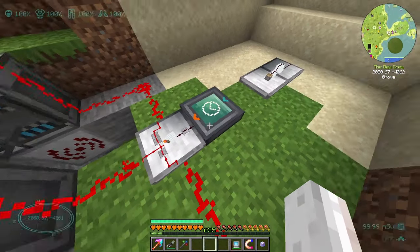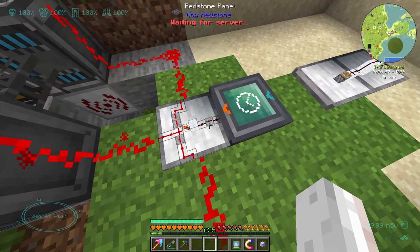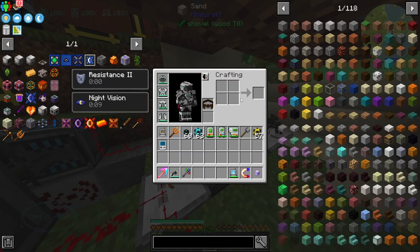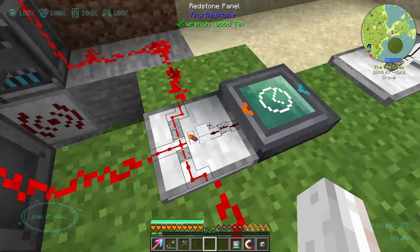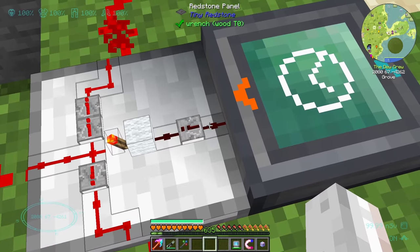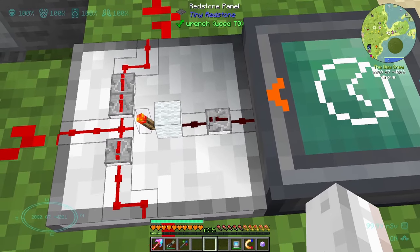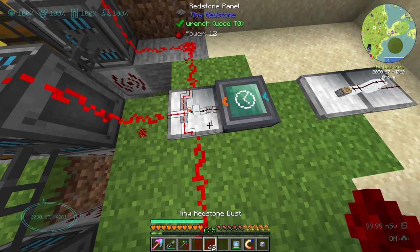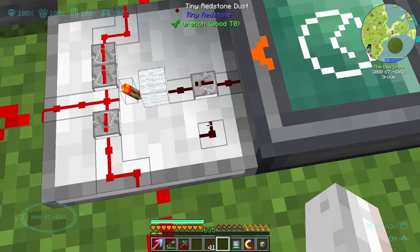Currently I've got it set up with tiny redstone. This is just a timer — every 40 or so ticks it will pulse redstone. That goes through here. I did add a zoom mod but it doesn't appear to be cooperating. These are tiny pieces of redstone. The pulse goes into a repeater which slows it down a little bit and makes the signal go for a little bit longer. This tiny redstone — you just place it on and then right-click on the edges you don't want to connect, and you can configure it like that.